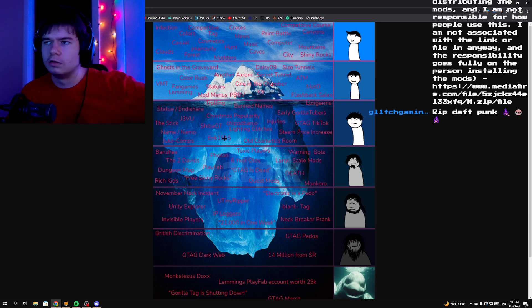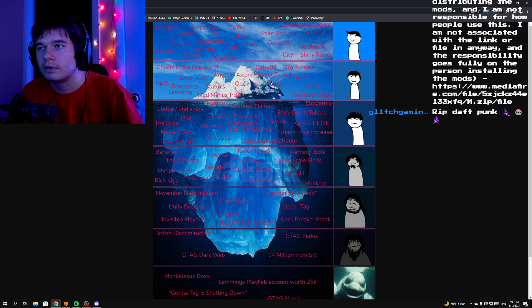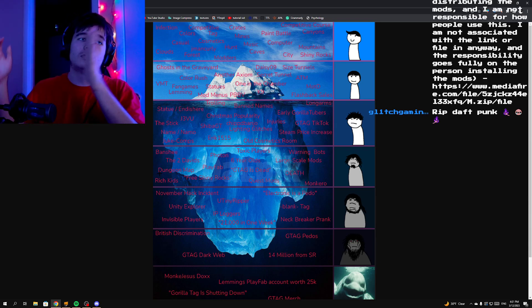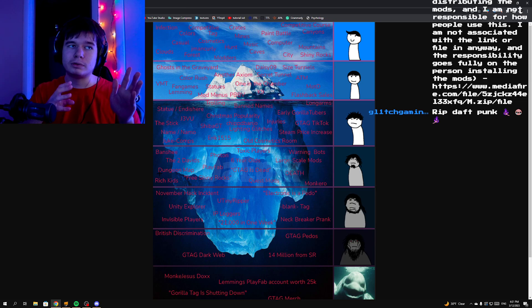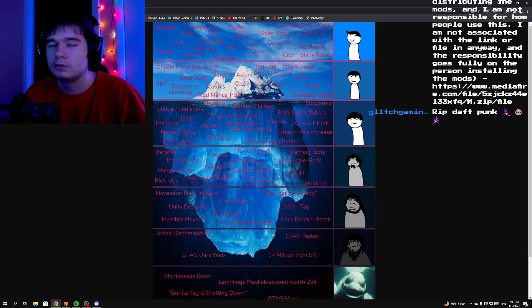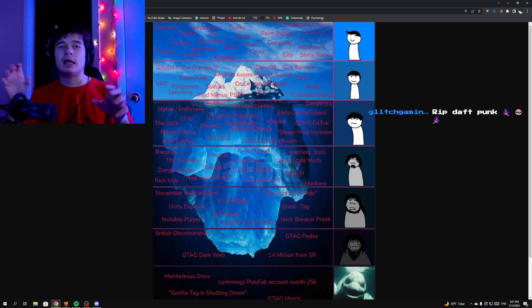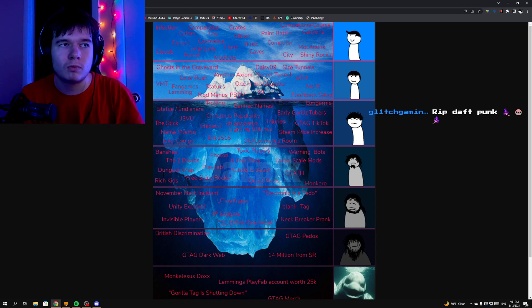Rich kids — some rich kids just buy cosmetics like the mask on the third floor. The most expensive cosmetic in Gorilla Tag is actually the golden branch — the silver slash rose gold branch that people can buy during the spring update, and it's going to be out soon. Glitch Gaming Nemo is a group of hackers who created the ghost called Nemo. Lemming joined the game and told everyone to leave immediately because this ghost was dangerous.